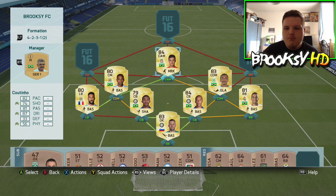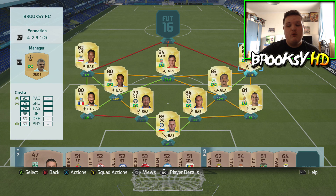Then we have none other than the Brazilian maestro himself, Philippe Coutinho — absolutely incredible player. I did not think he would be as good as he is in game; his dribbling is brilliant. On the wings we have Raheem Sterling, really fast and good on the ball, followed by Douglas Costa with five-star skills.